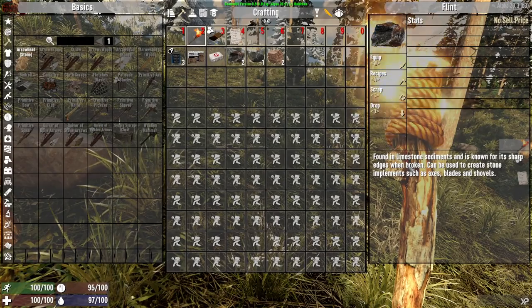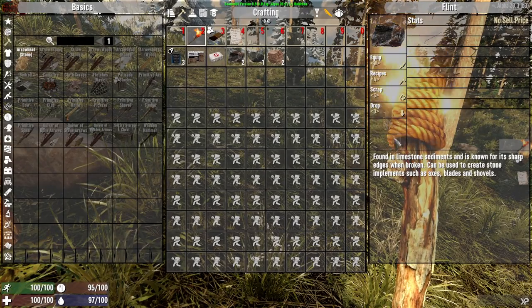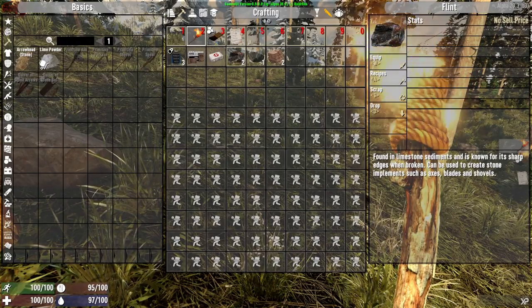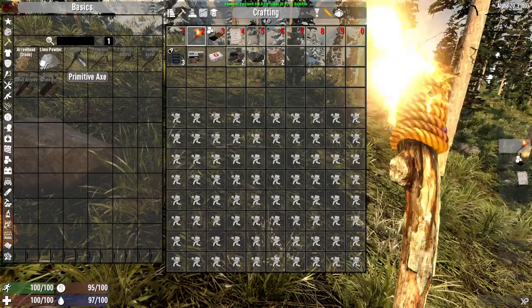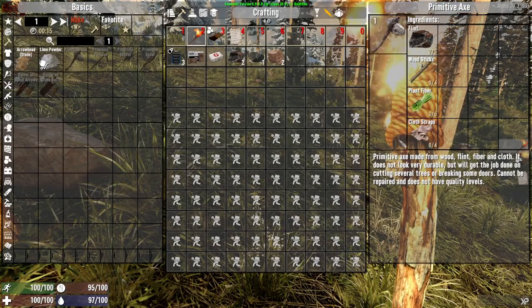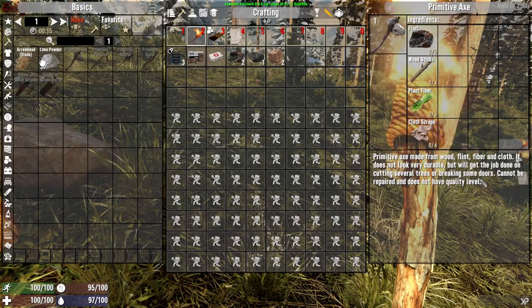Sharp edges, broken, can be used to create axes and stuff like that. Let's click on recipes. Primitive axe — we need wood sticks, plant fiber, and some cloth. So quite a bit of stuff to make just a piece of shit axe.